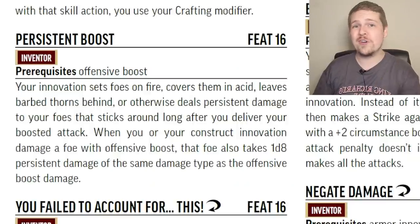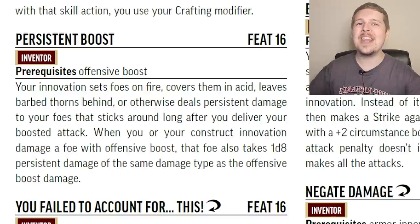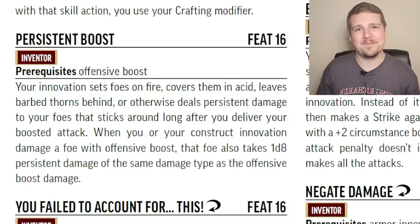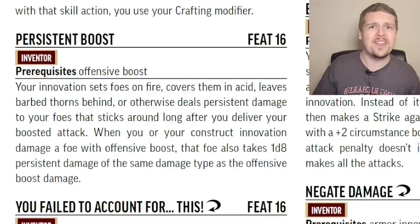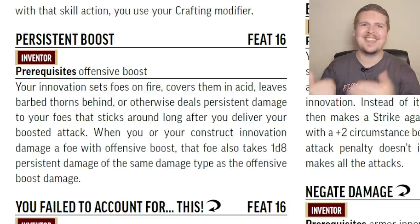Persistent Boost: your Offensive Boost gets a permanent upgrade — along with its normal damage it also inflicts 1d8 persistent damage of the same type. That's massive, and it's really interesting because I think this is one of the only ways to inflict something like persistent bludgeoning damage. Name one other thing in the game that deals persistent bludgeoning or persistent slashing.